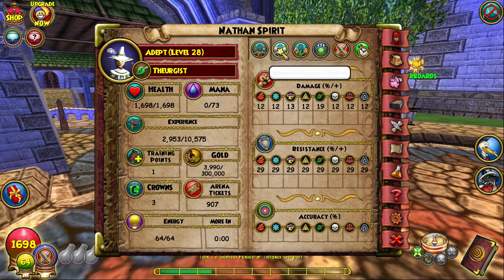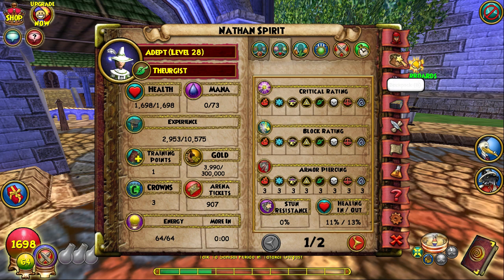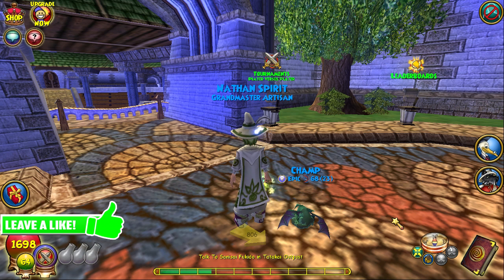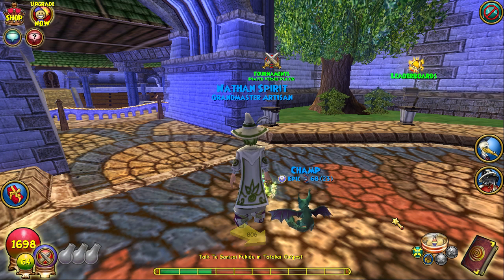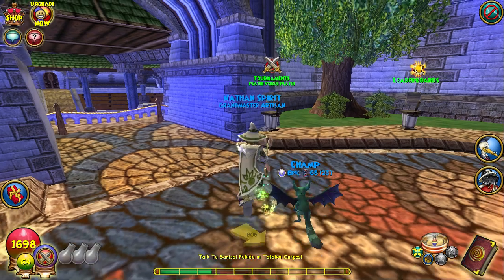My current stats are 19% life damage, 29% resist to everything, 11% incoming, and 13% outgoing. I could get around 20% and 20% if I really tried, but I'm sticking with that for now. That's basically my life deck setup — I hope this video helped. If it did, make sure to drop a like, and if you want to see a stream tomorrow we need to hit 65 likes. Hope you guys have a great rest of your day — my name is Nathan and I'll catch you in the next video, peace.